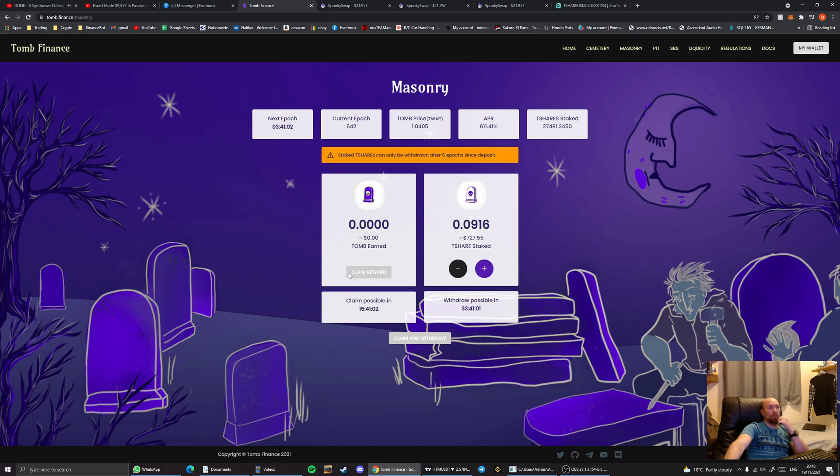Whenever you interact with the cemetery area — adding or claiming — the timer resets to 3 epochs, which is 6 hours per epoch, so 18 hours total. For the masonry, it resets to 6 epochs, which at 6 hours each equals 36 hours total.